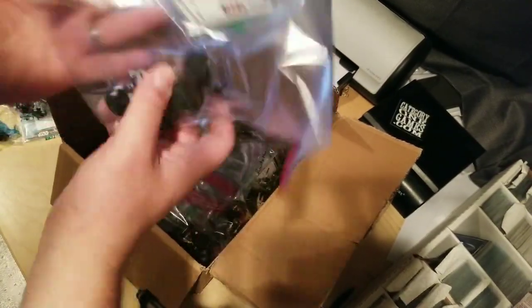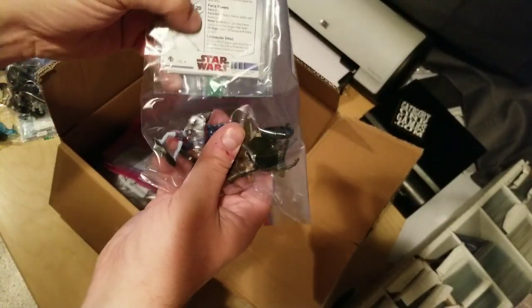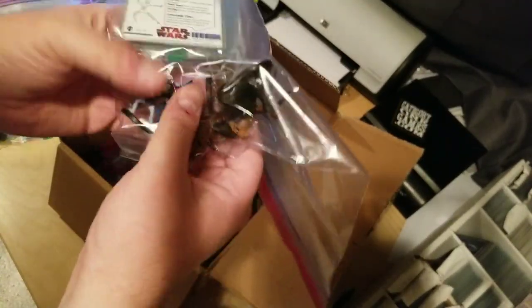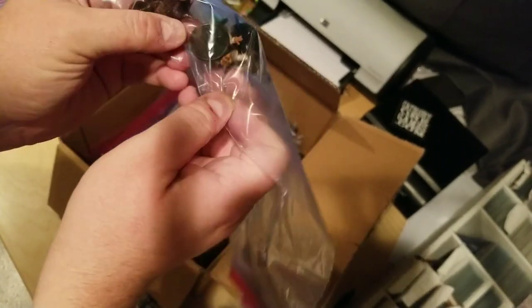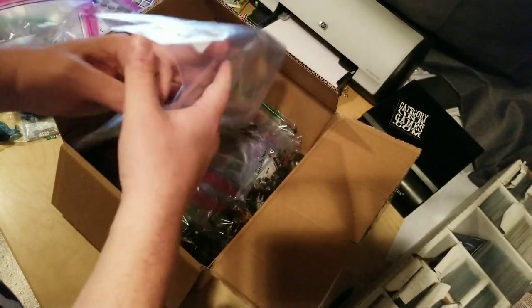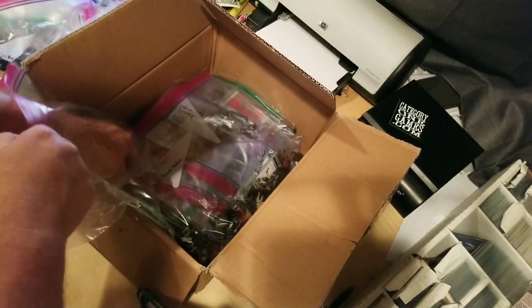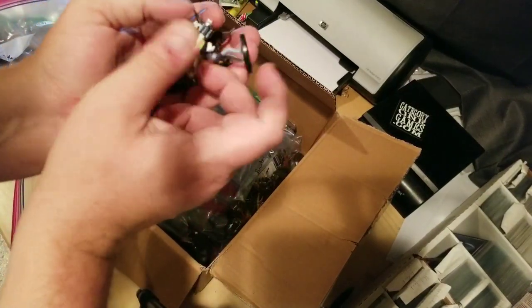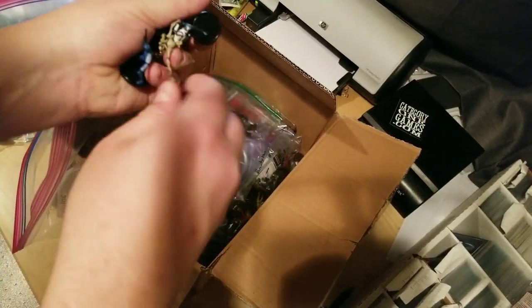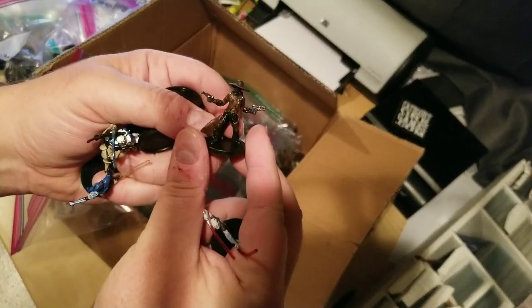This is Galaxy at War. This is one of the later sets — they redid the look of the cards at that time. We got Ventress. We got a Cad Bane — love it. We got to pull him out just to show you guys. Such a cool figure, such a cool character. So glad they came with him. This set is just great. Here's a Ventress and here's Cad Bane.